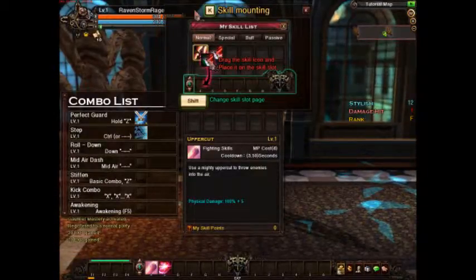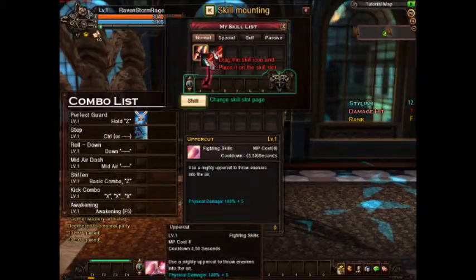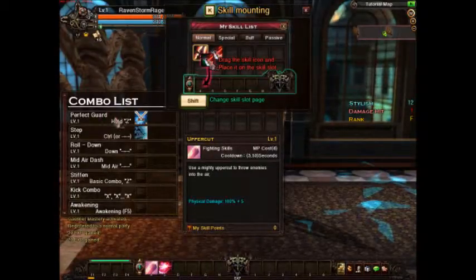Now, skill list. These are skills that I have commands for — you can drag and put them in the hotbar. Now these are combo skills. If I hold Z, that's how I guard. And if I hit Control or double-tap an arrow key, I will roll. These haven't been unlocked yet.